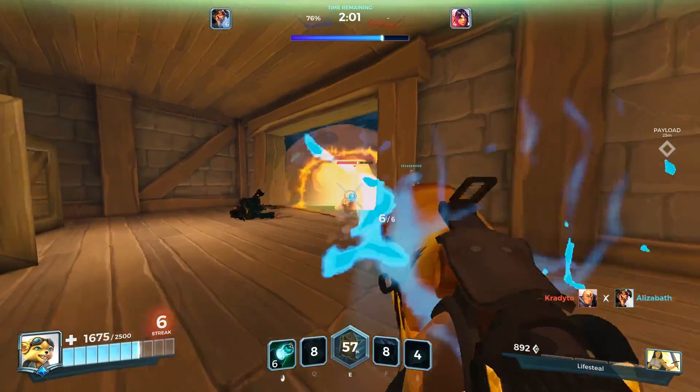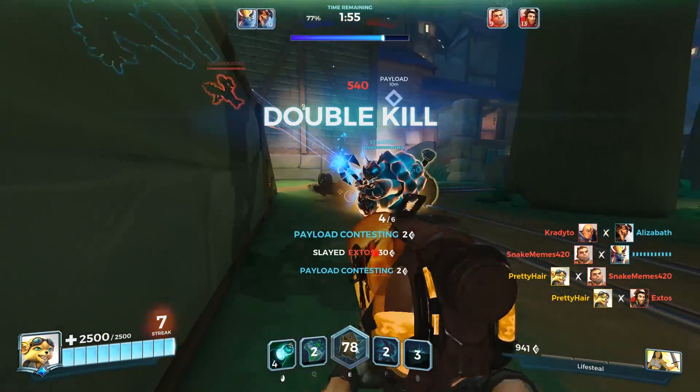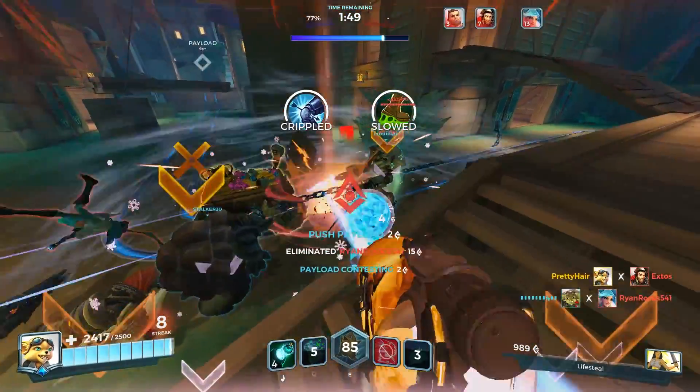At the end of the day, Pip has a ton of versatility in his kit, decent mobility, and good damage on top of that. But when it all comes down to the wire, even a cute little vulpin, or squirrel, or raccoon, whatever he is, beats a chicken. Maybe not a squirrel.